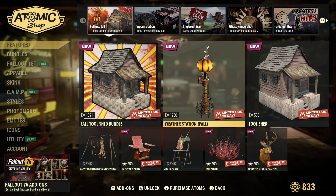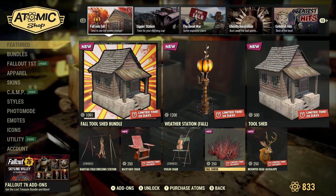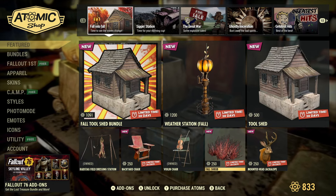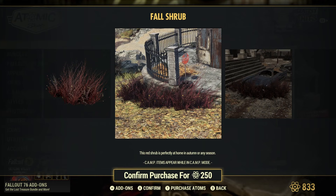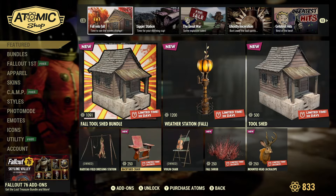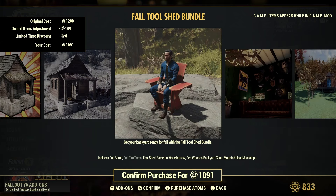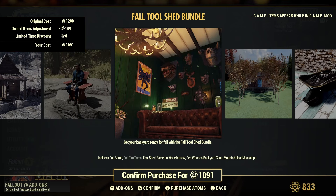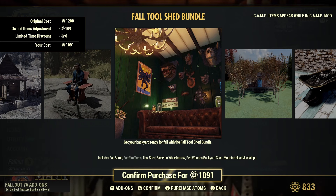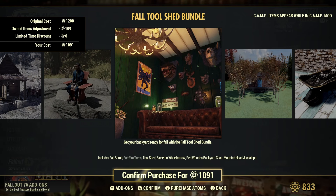We have the Fall Weather Station, the Tool Shed is out, and the Fall Shrub Bundle — which is just that brown nasty-looking grass that most people want to keep out of their camps. We also have a violin chair and the backyard chair. The bundle includes the Tool Shed and the mounted jackalope head, which has been in the game for a very long time but has never been released.